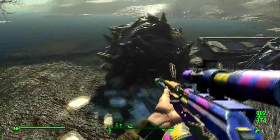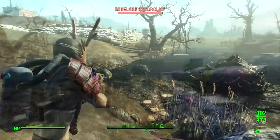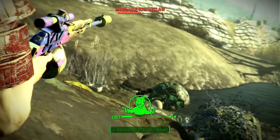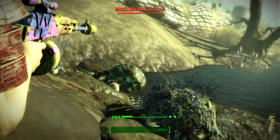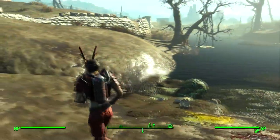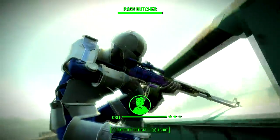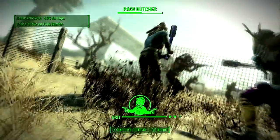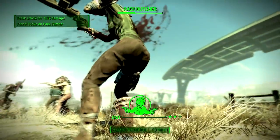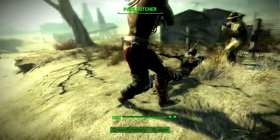This is not the best weapon for Survival mode — it's still very good, but you can't build up 10 shots for the massive damage boost because the enemy will already be dead. On Survival, you're better off with the Spray and Pray or a normal sniper rifle for one-shot kills. However, this weapon does require fewer perks to be as useful as the Spray and Pray, which needs the Demolition Expert perk, so there are pros and cons.